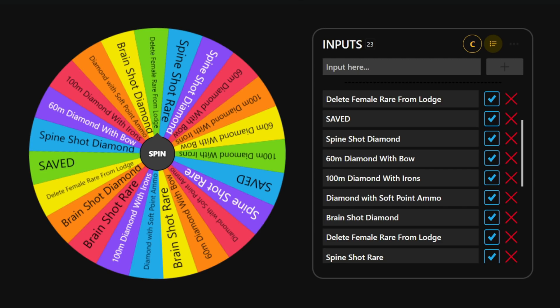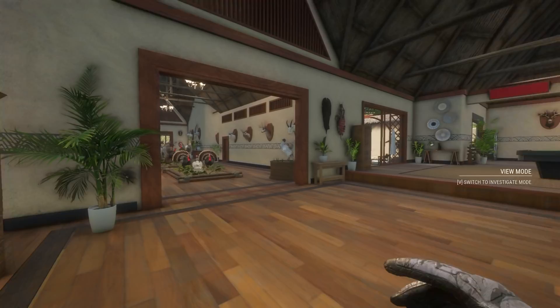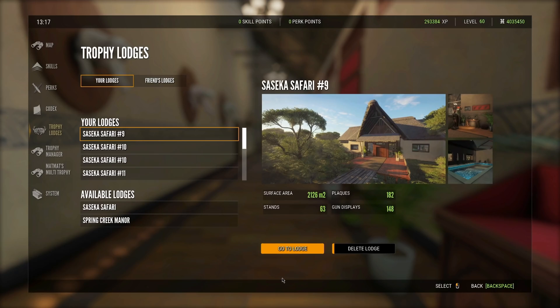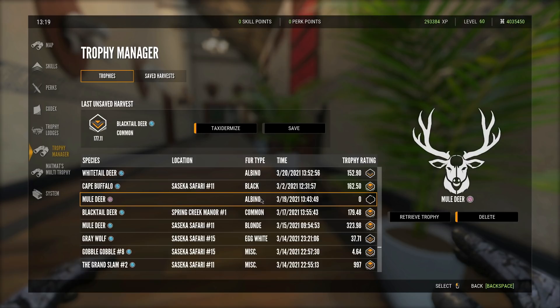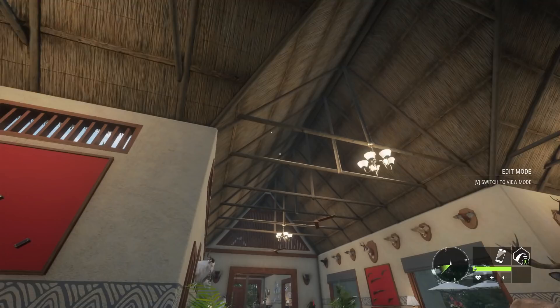We have to go delete a rare female from our lodge. The question is which rare are we deleting. I've got a lot of female rares but I don't really want to get rid of the bighorn. Let's delete this albino mule deer. I took it on 3/19 so I just need to find that date in the trophy manager. There she is - let's go ahead and delete the albino mule deer. There we go, we deleted it. Let's hope we don't have to do that too many times.